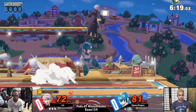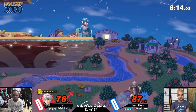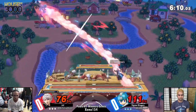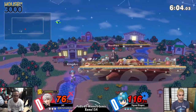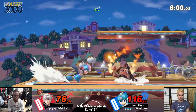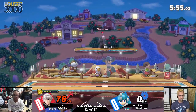Both these players are very good with items — Mega Man with gear, and Robin with all of his toys. So both these players are probably going to be wise to each other's tricks with items. Jule jumped right over the metal blade into that punish. Very good movement from Jule taking stock one.